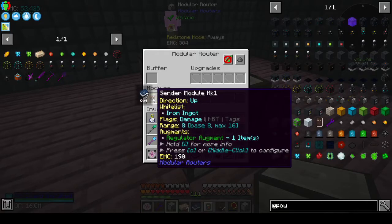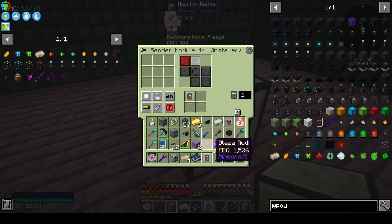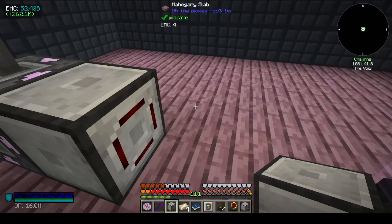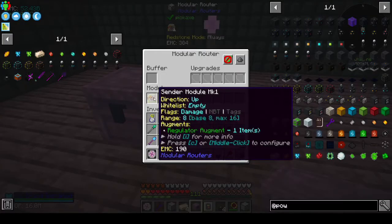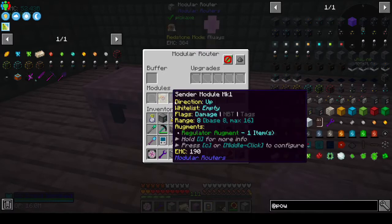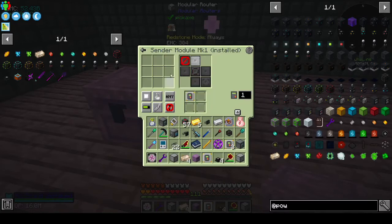Sender - press C, I want it to send an emerald. I need a chest as well, where's my chest? Does it matter where the modules are? I don't think it matters. So I want you to pull from the left.